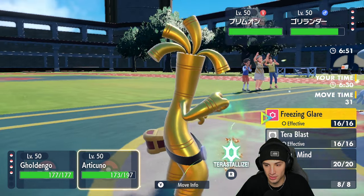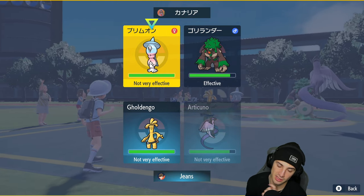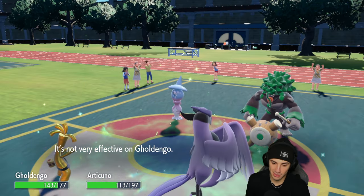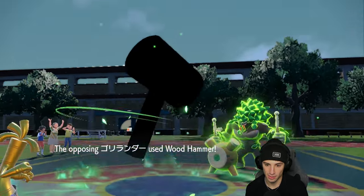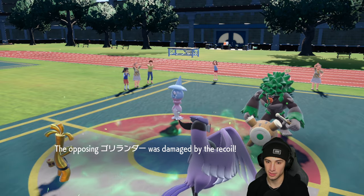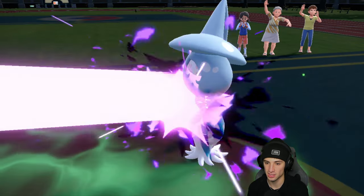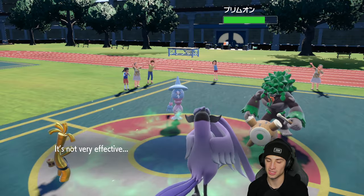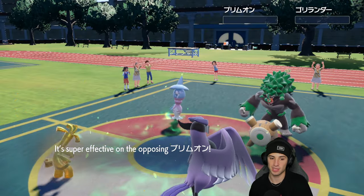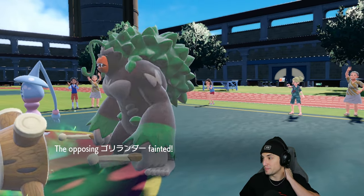I want to double down into the Hatterene slot because this thing could definitely be Focus Sashed. Freezing Glare comes out here — I do believe Hatterene is Focus Sashed, because if it wasn't, he was just allowing me to pop off Make It Rain next turn. Make It Rain comes out here and picks up the double KO. Now things get a little tough — they have a lot of Trick Room turns left and we have to waste them out.